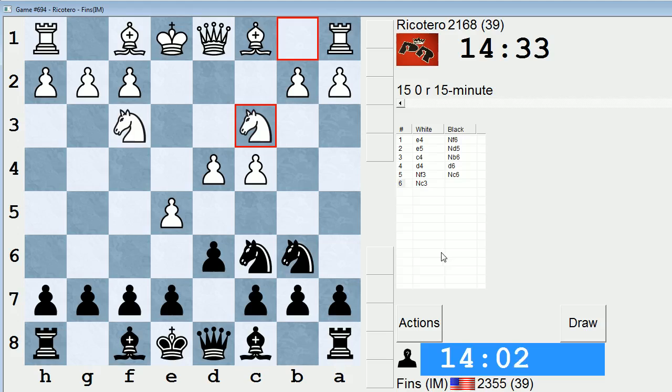Usually people take on d6, so I'm in new territory right now. G6 makes a lot of sense because then I can put my bishop on g7 on the next move and maybe force him to make a decision. But then again, if I play g6, after c takes, is d5 an issue? Probably not more so than it would have been on the last move. I'm going to play Bishop g4, actually.